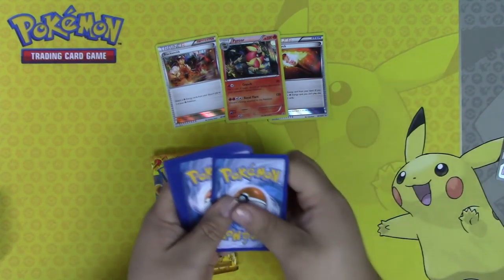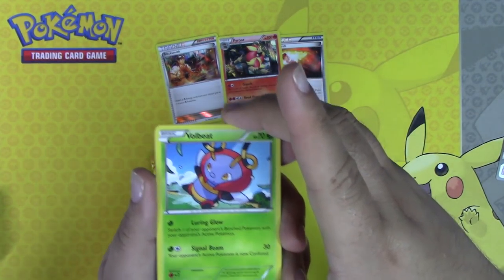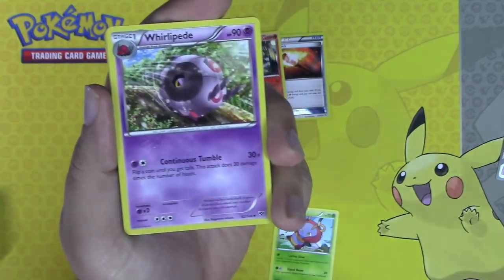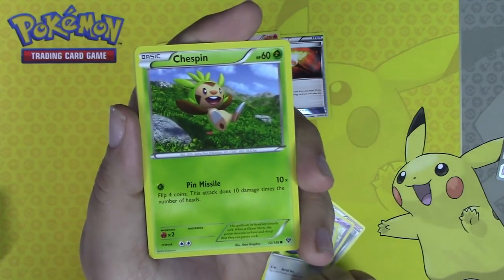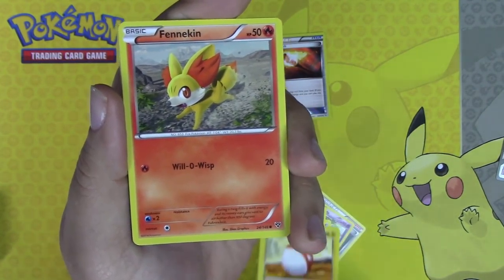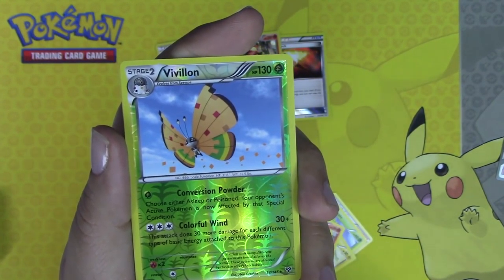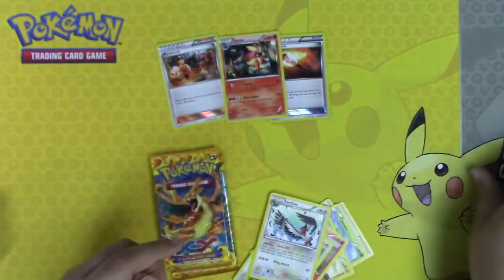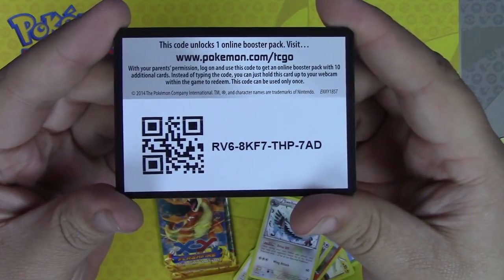Do this little card trick here. We have a Volbeat, a Shauna, a Whirlipede, a Taillow, a Chespin, a Voltorb, a Finnequin, a Fletchling, a Pavilion, and a Swallow. You guys can have this code right here.